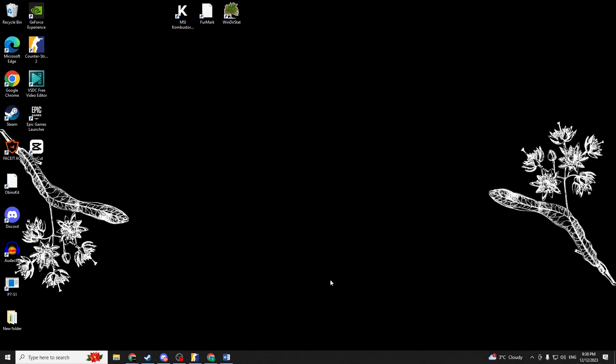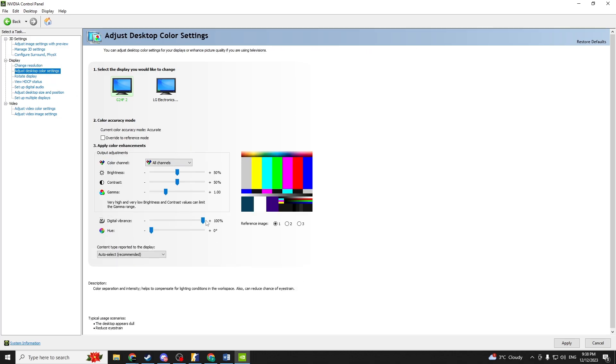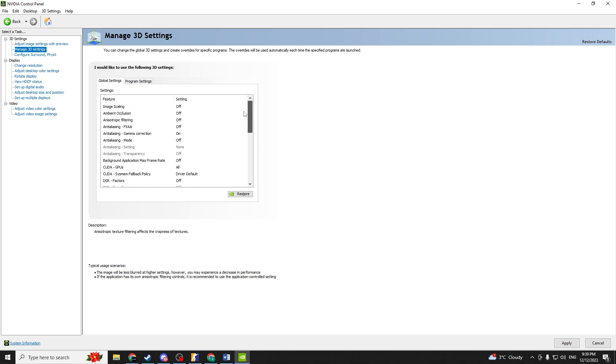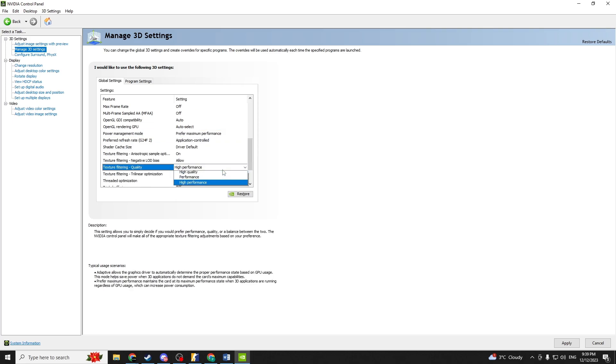For better game optimization, you also need to tweak the Nvidia control panel, which is all about the video card settings. First off, set your monitor's refresh rate to 240Hz. Then, in adjust desktop color settings, make sure digital vibrance is at 50%. In the adjust image settings with preview tab, select performance. And in Manage 3D settings: power management mode — prefer maximum performance; texture filtering quality — high performance.